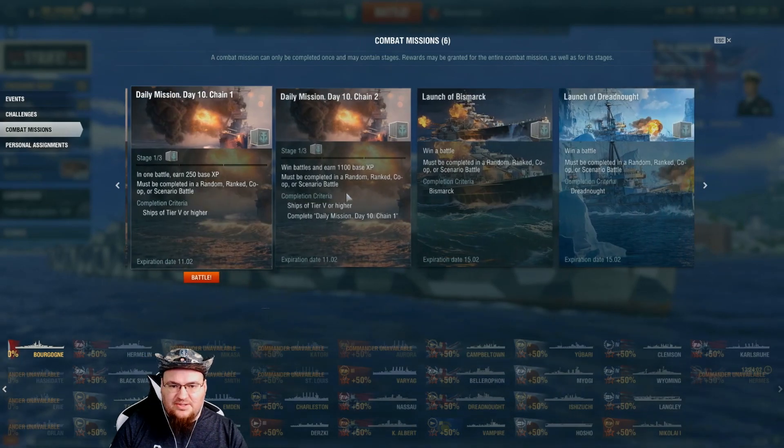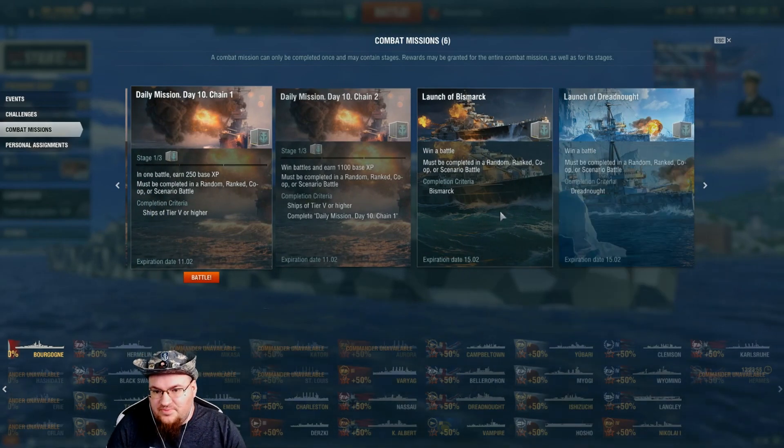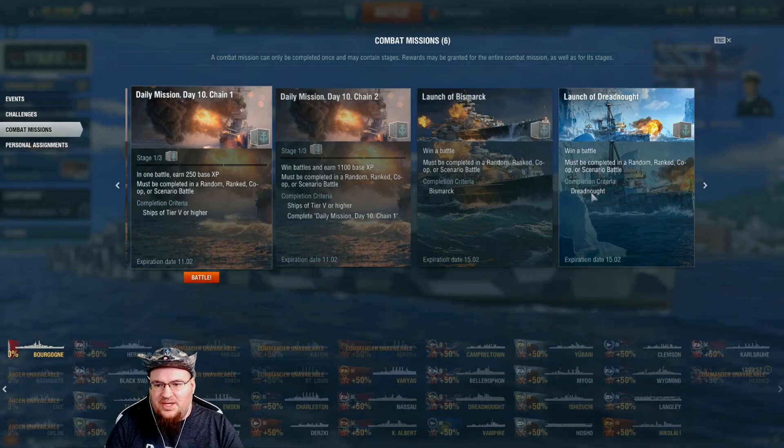Ships of Tier 5 or higher. Here's the second one — 500. Launch of the Bismarck: be in the Bismarck and win a battle. Simple enough. Launch of the Dreadnought: win a battle while you're playing as the Dreadnought.